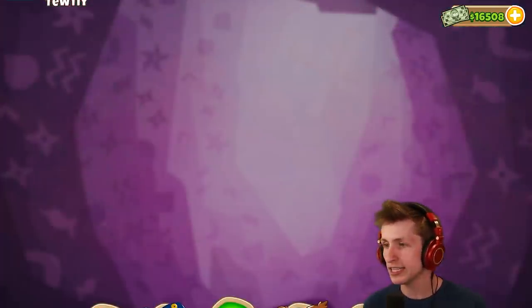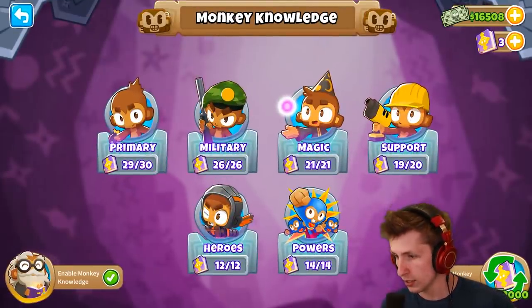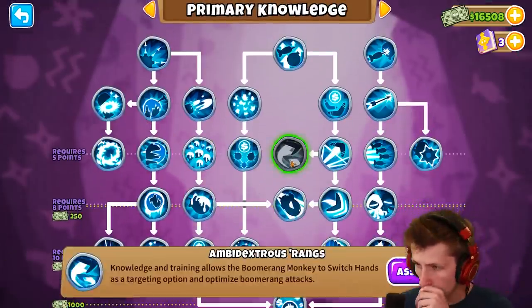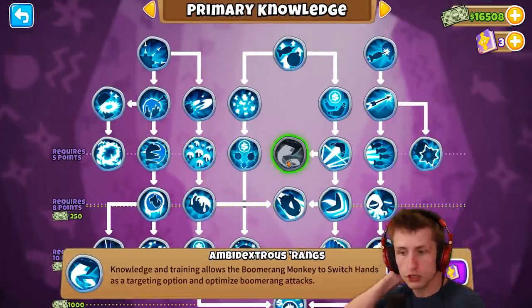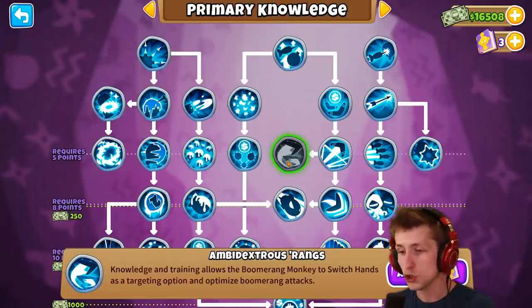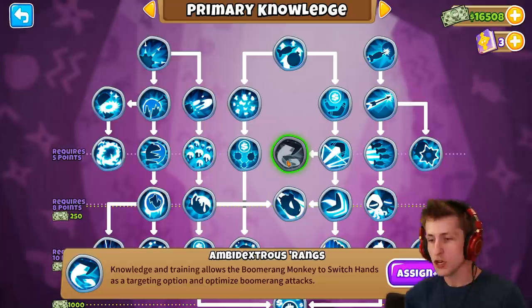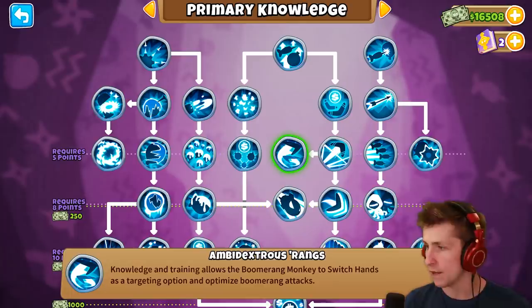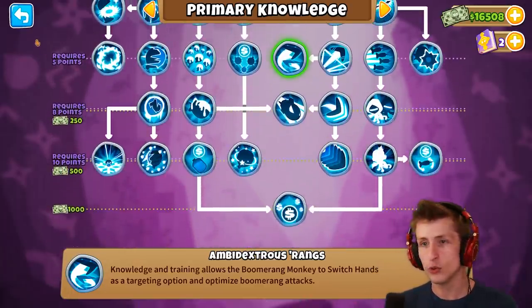Apparently there's new monkey knowledge as well. There are two new monkey knowledge points. The first is for boomerang monkeys — knowledge and training allows the boomerang monkey to switch hands as a targeting option and optimize boomerang attacks, so you can attack in different directions now. That's really sick and cool.